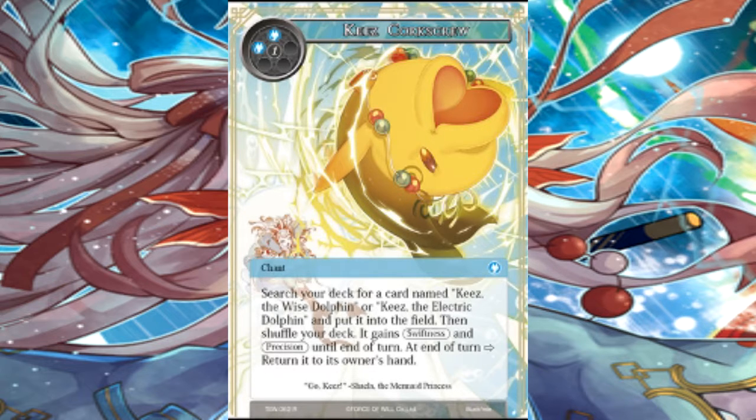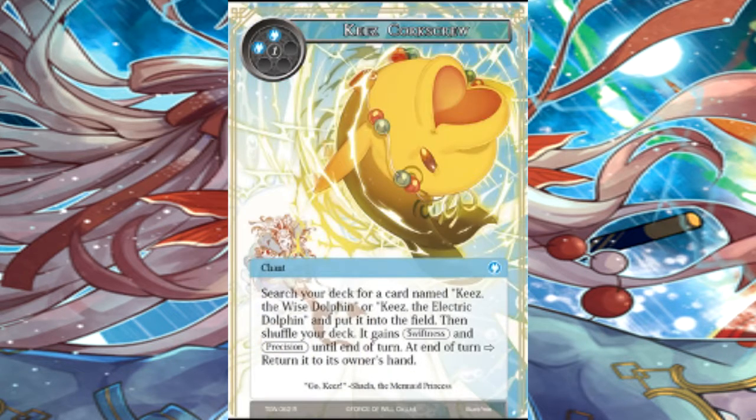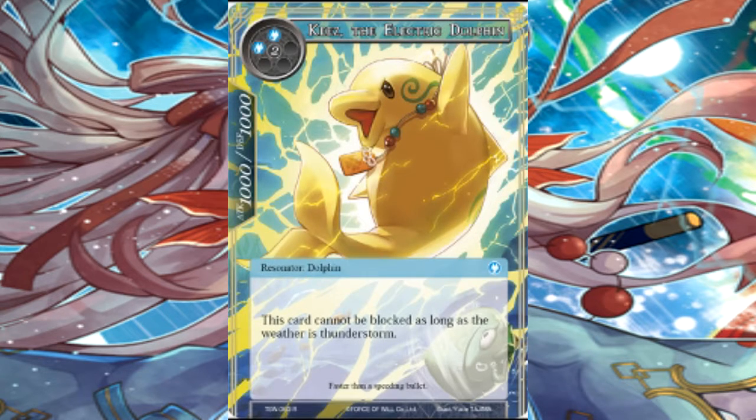Keese Electric Dolphin pairs up with it. It's 1,000-1,000 and this card cannot be blocked as long as the weather is thunderstorm. I understand Keese being a win condition for Shayla, because she could just throw out thunderstorms. So every other turn, this card would not be blocked. It just goes in and does that free 1,000. That's cool. But why would you use Keese Corkscrew into this card?